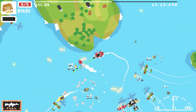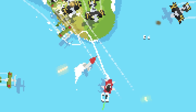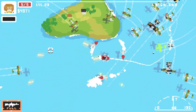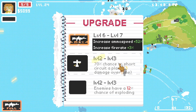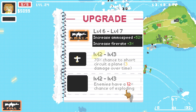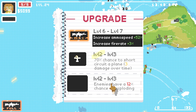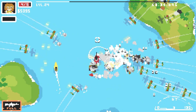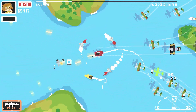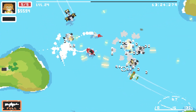Now I have to move. I haven't had an upgrade in ages which is not good. Enemies have a 12% chance of exploding, or 70% chance to do damage over time? Let's do 12% chance of exploding. Those black planes just come straight towards you - maybe they're there to stop you from camping like I was, so you've got to keep moving a little bit.